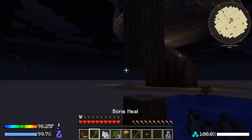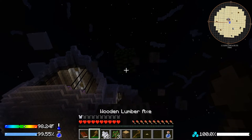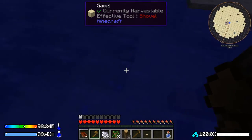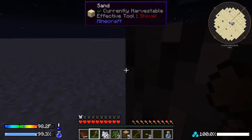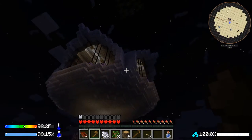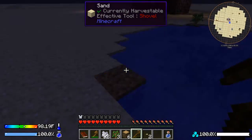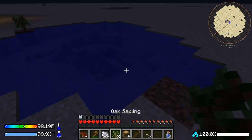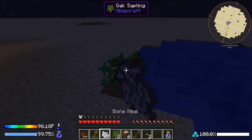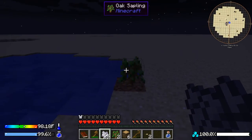This lumber axe does three logs at once if I'm correct, which is a good bonus. We'll plant another tree — this is where the bone meal comes in, because we're going to bone meal these trees to start growing them quickly.